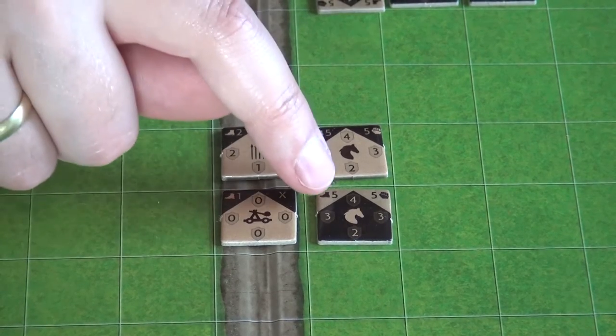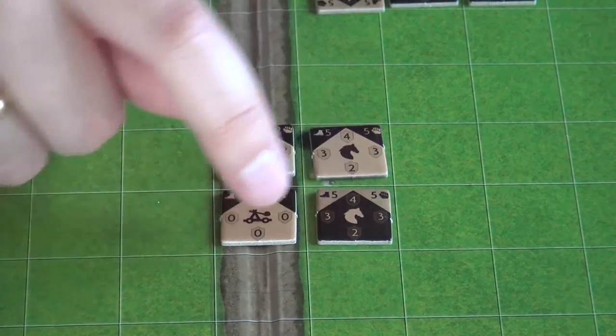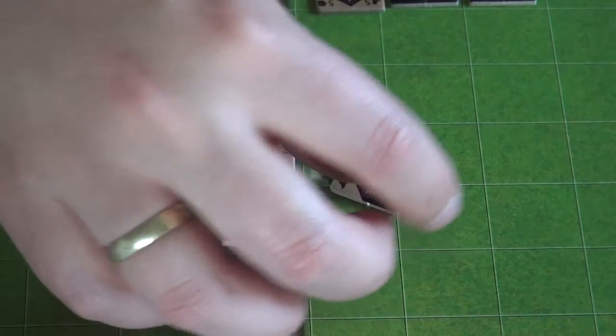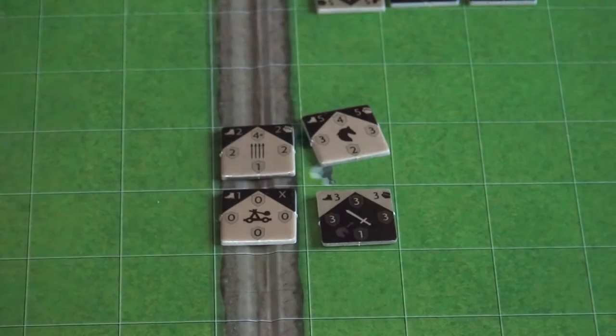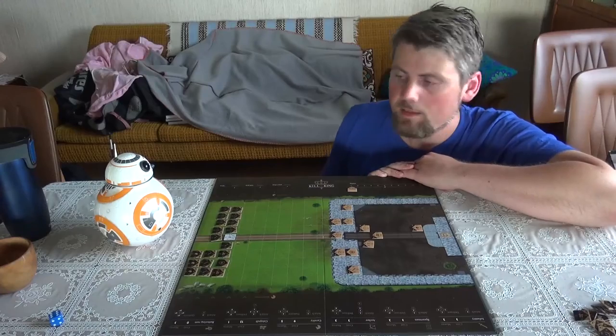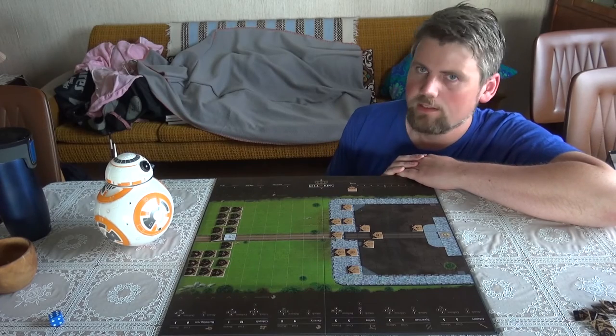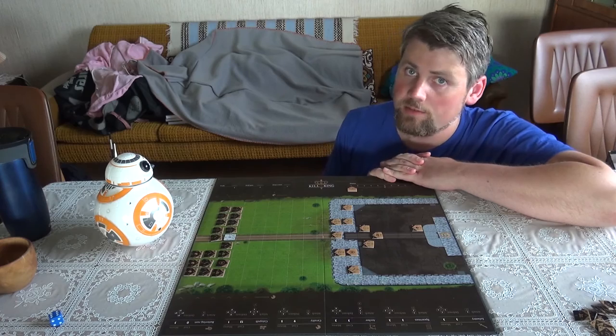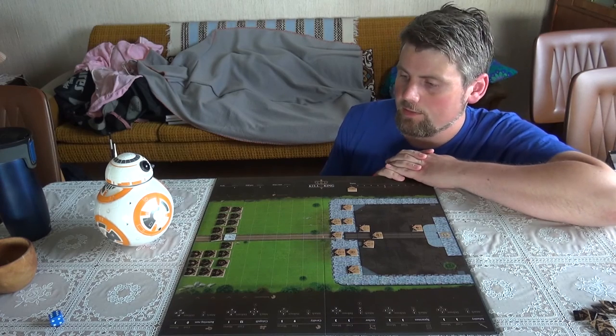A neat thing is that the attacker, if they approach the wall and want to climb, they just dismount the horse and become infantry. This game is for exactly two players — no fewer and no more. So it's like chess: black versus white.